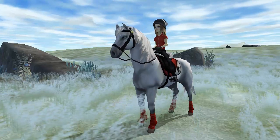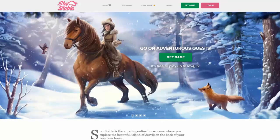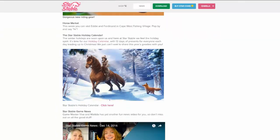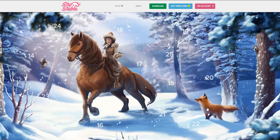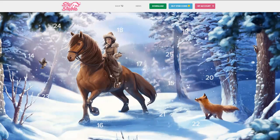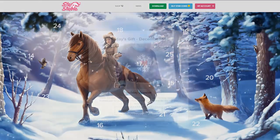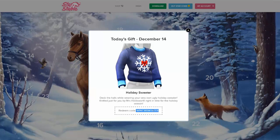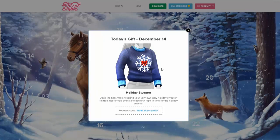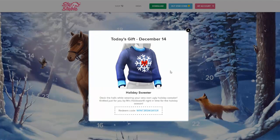Here's how to access the holiday calendar: go to StarStable.com, log in, and click on News. On the Star Stable news page, you'll see the Star Stable holiday calendar — click 'click here.' You'll see a beautiful picture of a horse and a girl. Today is the 14th of December; click on 14 and you'll see the holiday sweater code. Fill in the redeem code and you'll get this sweater via email in Star Stable. Enjoy your gift for December 14th!